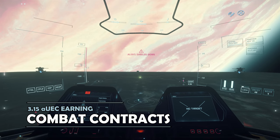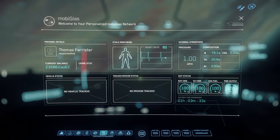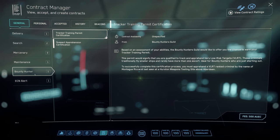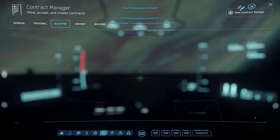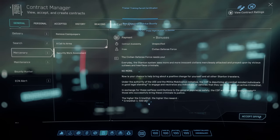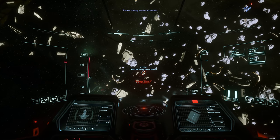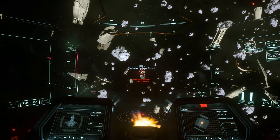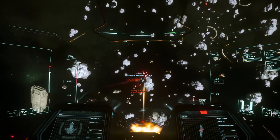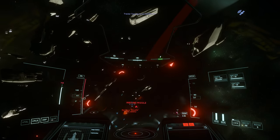For many players, the mainstay of earning money in 3.15 will still be ship combat contracts with the bounty hunter guild. Particularly when you get to very high risk or extreme high risk contracts as your reputation builds, this is one of the highest alpha UEC per hour methods of earning money. If you're looking to build your fortune as quickly as possible, even if it's just to open up some of the other methods of making money, combat contracts are a good starting point.